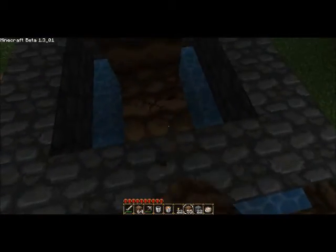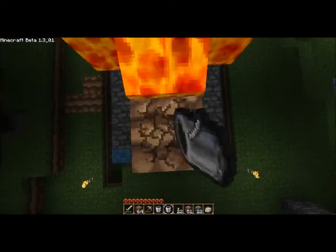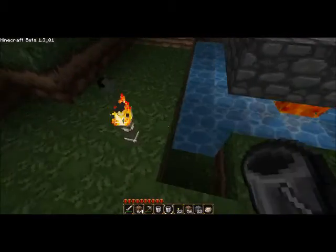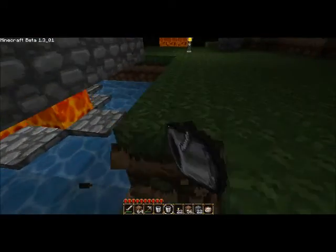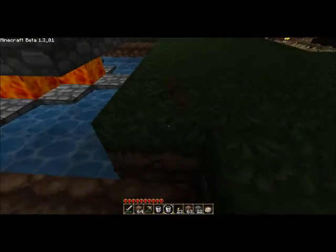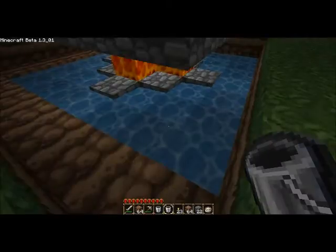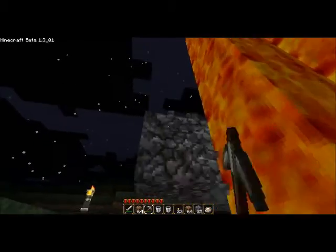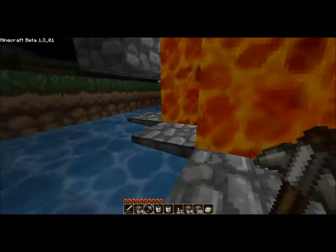Okay, that looks good. Now put your lava on. I'm going to go ahead and dig this out — kind of give yourself an area to hop out. You can get rid of this because I don't like the look of it, but if you think it looks nice, you can keep it.